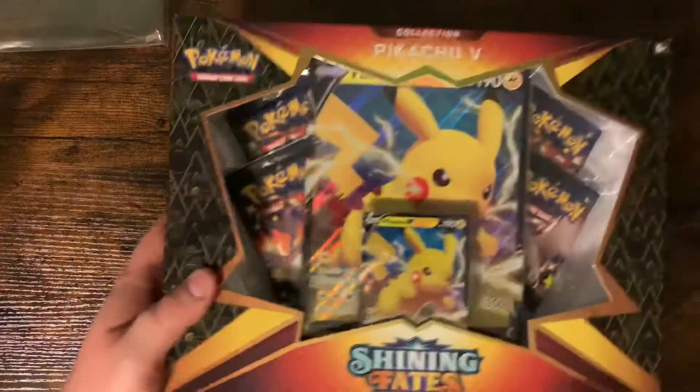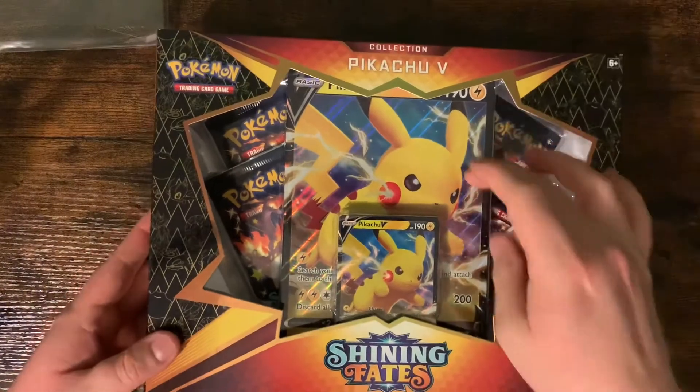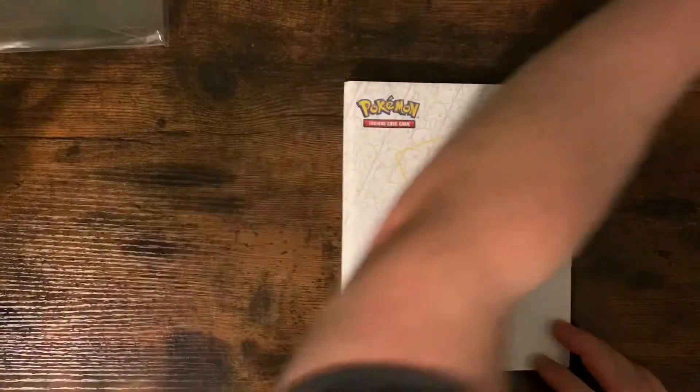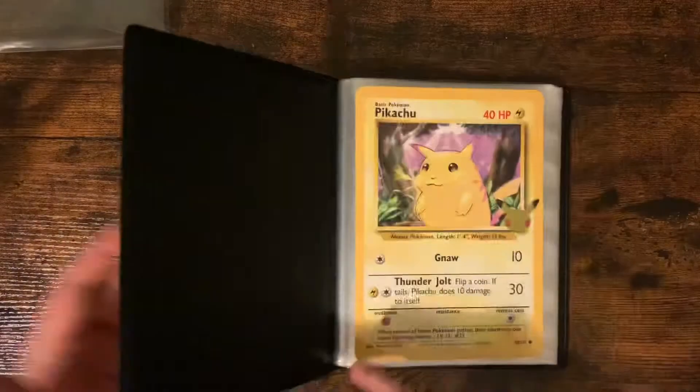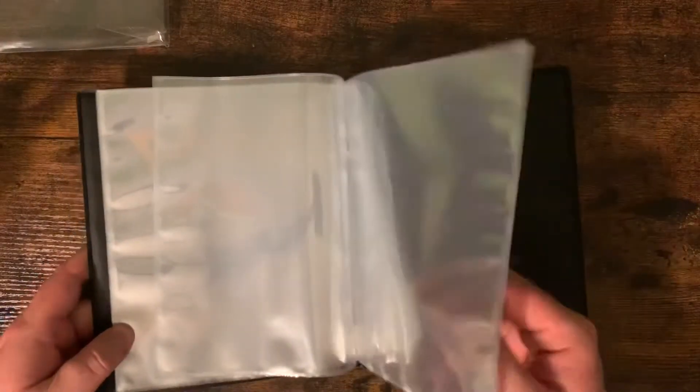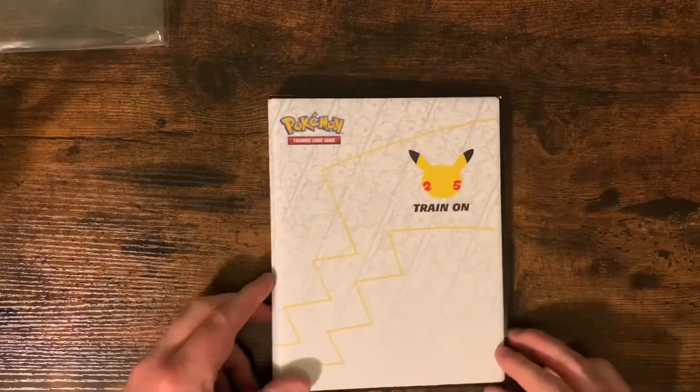For instance, here's the box I got to open up on the channel, so we'll be able to put that other Pikachu card in there. It gives us a nice place to put all those. That's pretty much it for the binder — fits quite a few in there. Alright, let's open some packs.